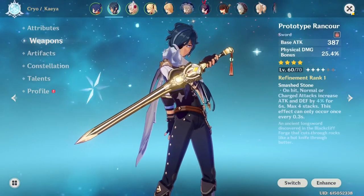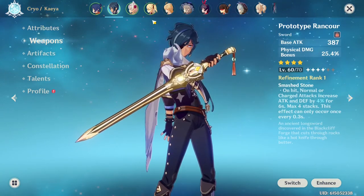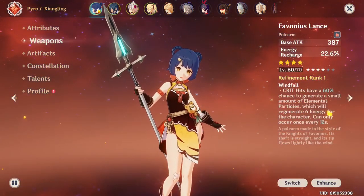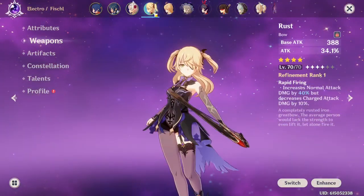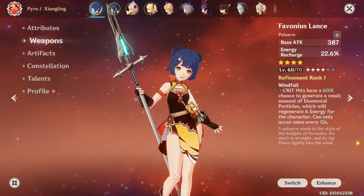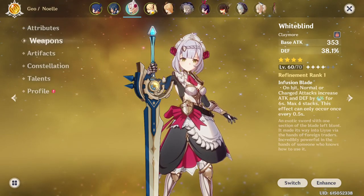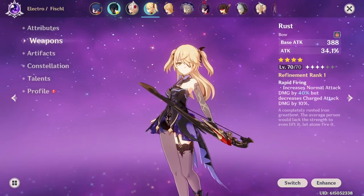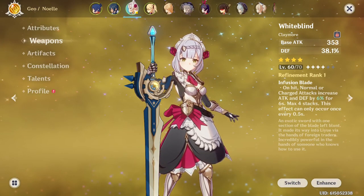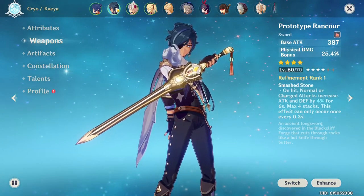This is a very highly focused plan on ascending Kaeya. If you want to take a more casual approach, that's fine. For me specifically, the way I prioritize my main party — I have Fischl, Kaeya, Xiangling, and Noelle — I prioritize it in that order. Whatever room I have left after Fischl goes to Kaeya, then what trickles down goes to Xiangling, and whatever goes after that goes to Noelle. So prioritize it how you want, but that's a very focused plan on how you can ascend Kaeya as quickly as you'd like.